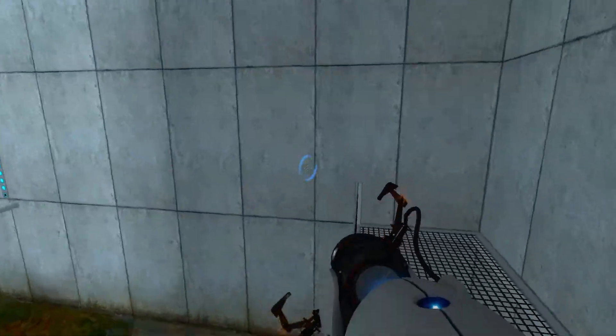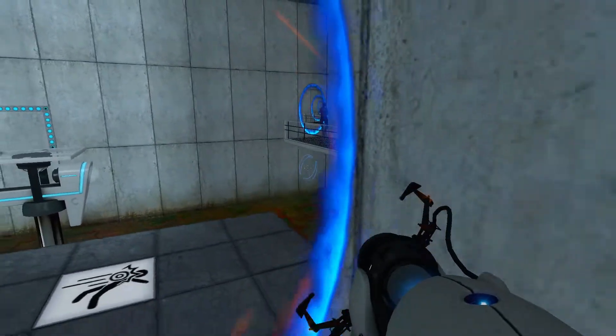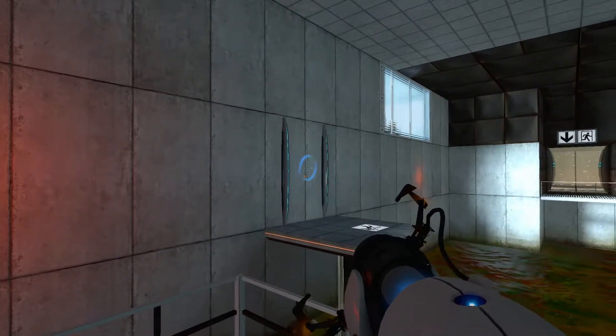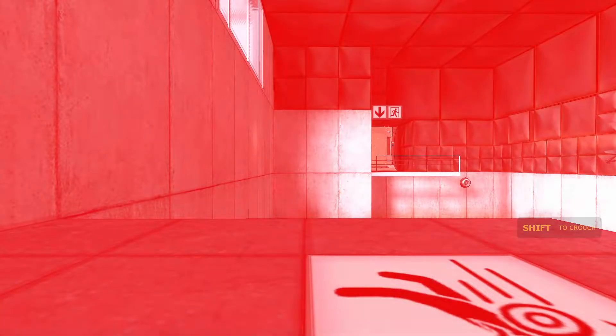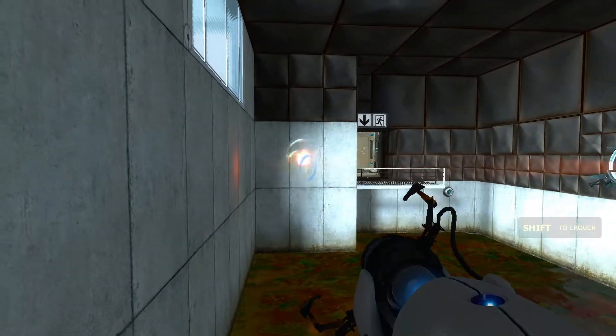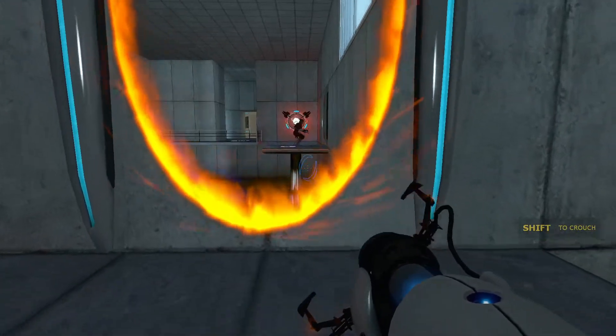Please note that we have added a consequence for failure: any contact with the chamber floor will result in an unsatisfactory mark on your official testing record, followed by death. Good luck. Oh shoot, okay, my bad. Consequence for failure — any contact with the chamber floor will result in death. I see, I get it.